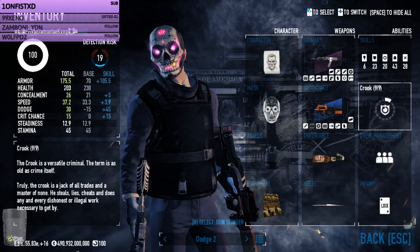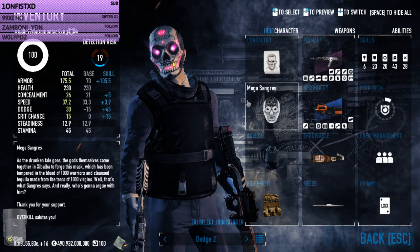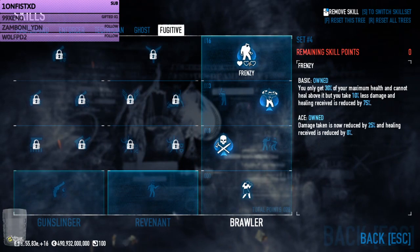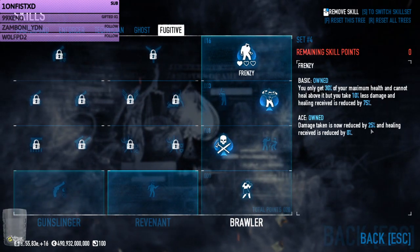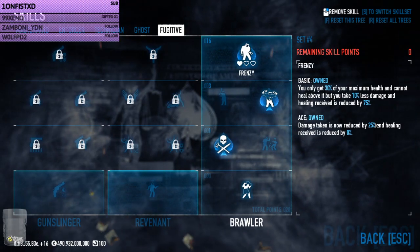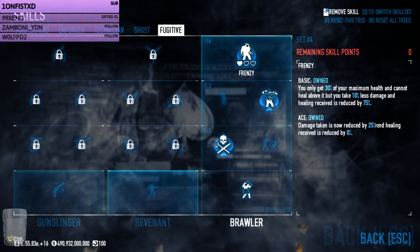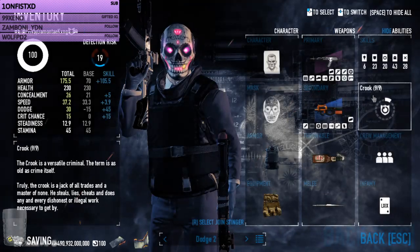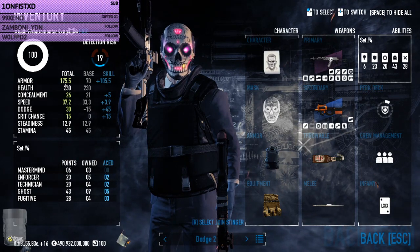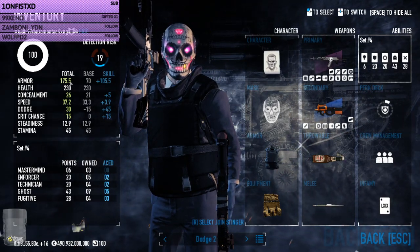I'm able to survive in death sentence with this amount of armor and this amount of dodge. The reason being is if I go into my skills and grab the skill called Frenzy, it gives me 25% damage reduction. 25% damage reduction on 225 damage is 168 damage. With 168 damage being what I'm working around, 175.5 armor is enough for me to use the Crook build.